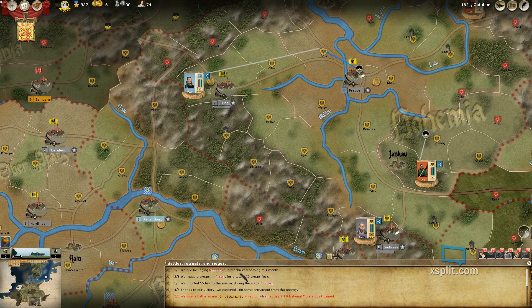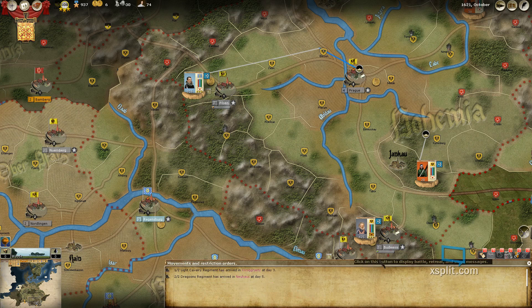Episode 5 results: we are besieging Mannheim but have achieved nothing. We made a breach at Pilsen for a total of two breaches. We inflicted 15 hits to the enemy during the siege of Pilsen. Thanks to our victory, we captured 100 armament from the enemy. We won a battle in the region of Pilsen at day two. Zero national morale points gained — too bad.